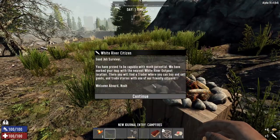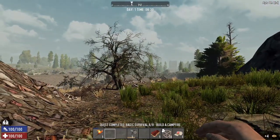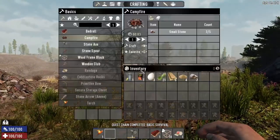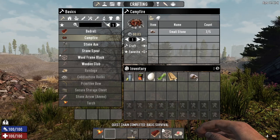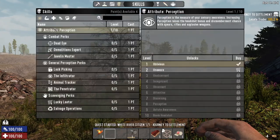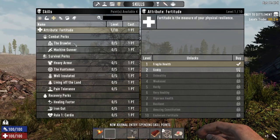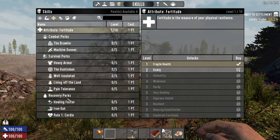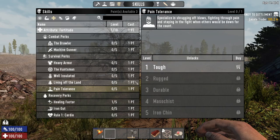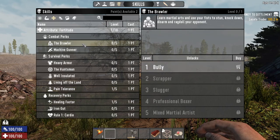We've got our four skill points. Are we going to risk going down to this trader? That's blatantly the one it's going to send me to because it's the closest. Get rid of this sand. Have a quick look at our points — fortitude, this is what it's all going to be about. Healing factor we're definitely going to need, pain tolerance we're definitely going to need. What does Brawler actually do?